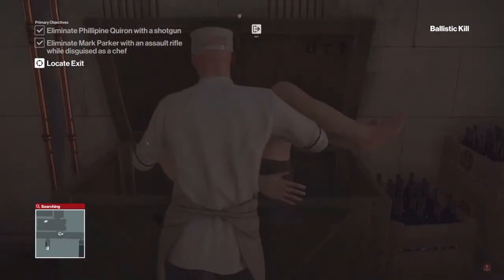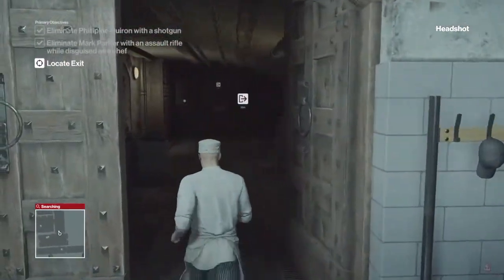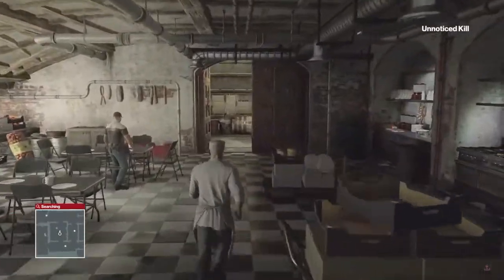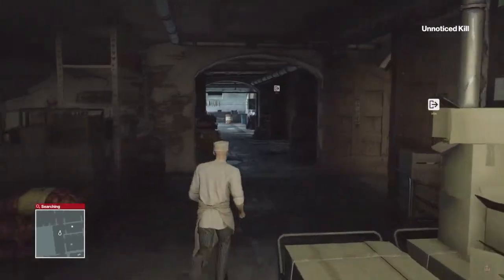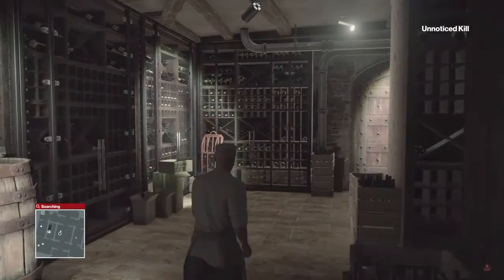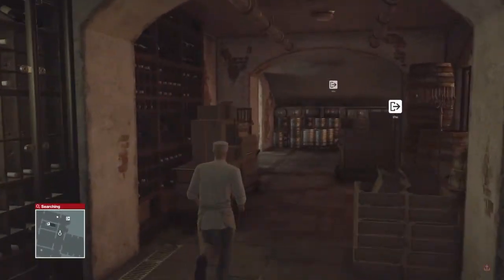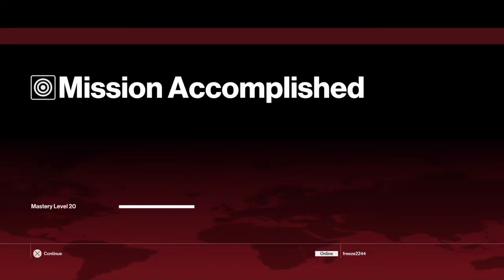From here we can just run straight to the exit — that will conclude Level 2. I'm going to divert the security guards there, run this way, ducking left, ducking right. And this concludes Level 2 of this escalation. I hope you enjoyed and I hope I helped you out. If I did, please drop a like and subscribe if you're new, and I'll see you in Level 3 — cheers!